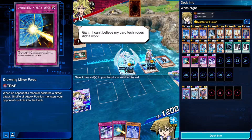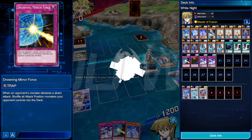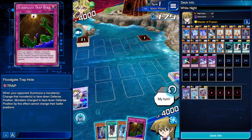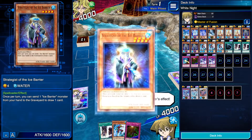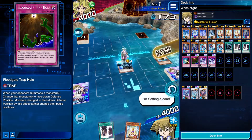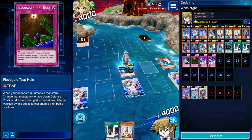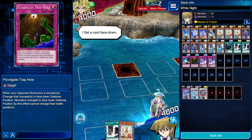Imagine getting beaten by Ice Barriers. I guess we'll summon Strategist of the Ice Barrier, activate his effect, discarding Dewdark. We got Pilgrim. We'll set a card and end the turn. I'm assuming this is a Harpy deck, since it's a Mai with the Wind attribute.